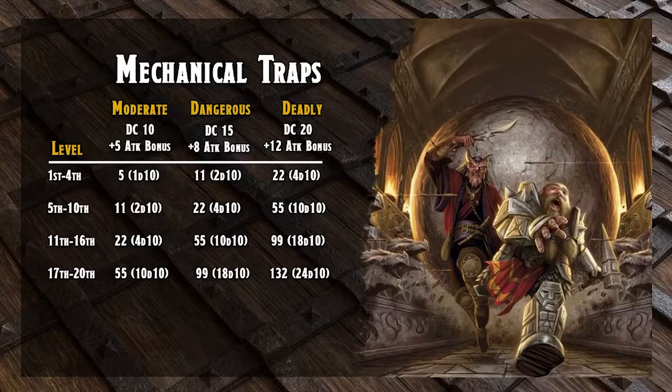Here we are — this is mechanical traps. As you can see, you can look at moderate, dangerous, or deadly. What you're looking at is basically how severe the trap is, and you're going to make the trap based on the tier the players are in. For a first level moderate mechanical trap, the DC shown is the DC to disarm it, not to detect it. At levels one through four, you're looking at 1d10 damage with a +5 attack bonus. To make that same trap deadly, you give it a +12 attack bonus, a DC of 20, and 4d10 damage. A deadly trap at 20th level does roughly 132 damage.